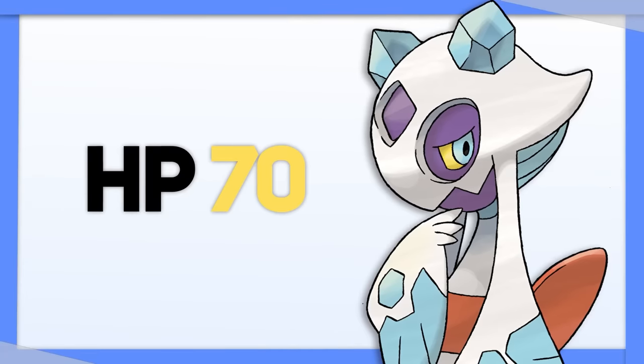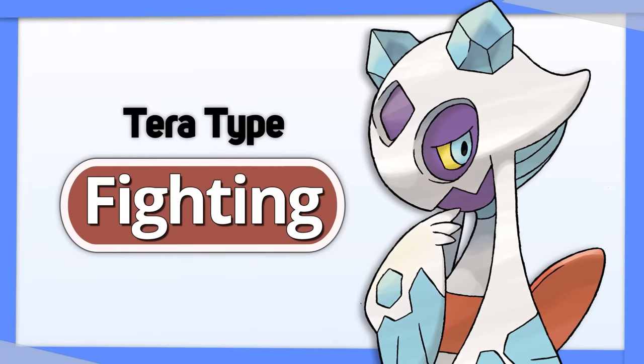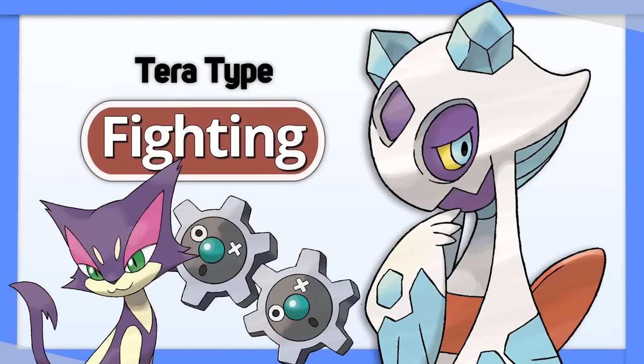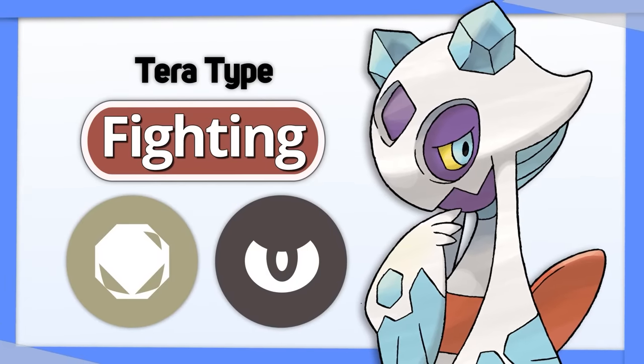Froslass isn't bulky enough to be worrying about its defenses. The type that most improves its offenses is Tera Fighting. Dark and Steel types that would otherwise be good into Froslass now need to watch out, and the Rock and Dark moves that used to threaten it are now resisted.